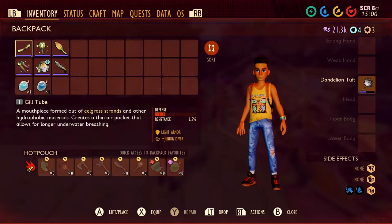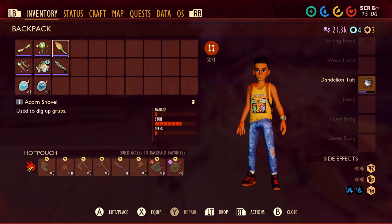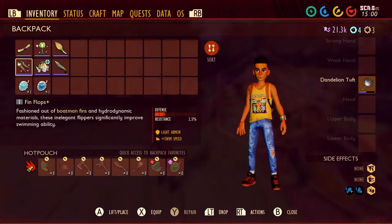This is the equipment needed to harvest sunken bones. You'll need a gill 2 for air underwater, a slime lantern to see in the dark, and an acorn shovel to dig up the sunken bones. The rest of the equipment is optional, but it will make exploring the pond easier.